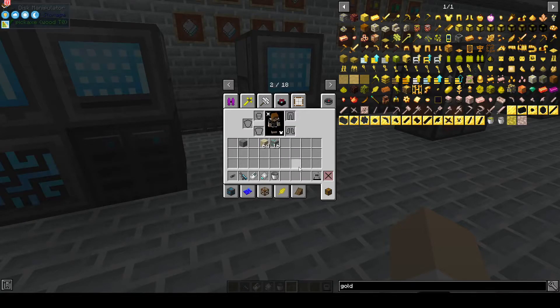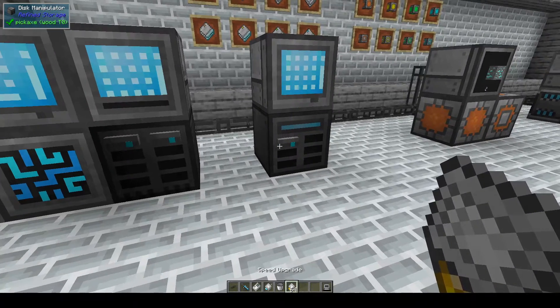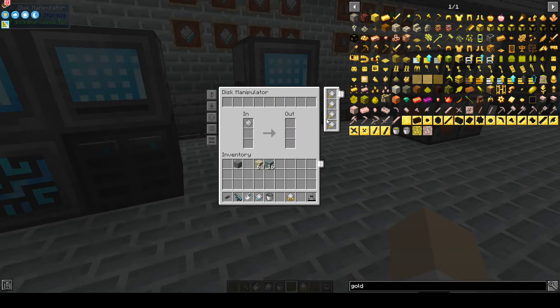If you want to speed things up, all you need is a couple of speed upgrades. I don't think 64 is needed. There's also a stack upgrade which will make things go even faster. Replace one of the speed upgrades with a stack upgrade and you can see it goes faster. Then you'll get your blank disk back, and you can place that back in.